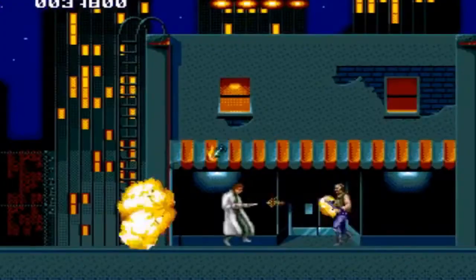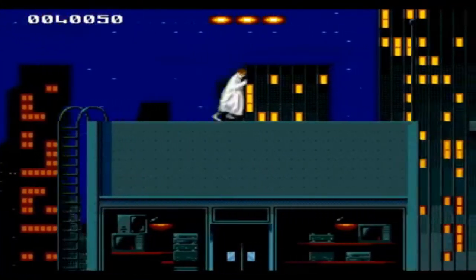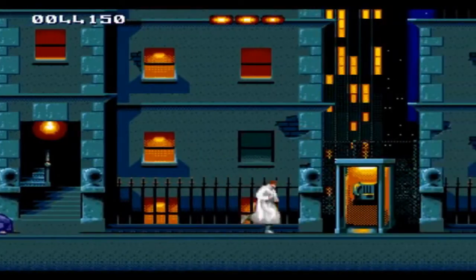The next level is Downtown LA in the 1980s. You've basically got to fight your way through the police and folks who throw Molotov cocktails at you. You can jump onto the roof but then you've got to fight your way past a police helicopter as well. This goes all the way through a building site up to a phone booth, where you find the address of Sarah Connor — just like the Terminator does in the movie.